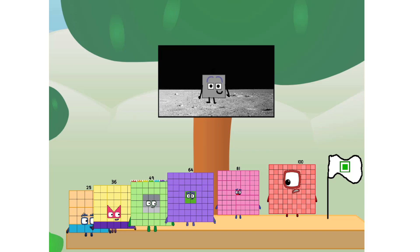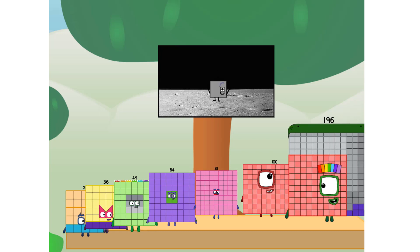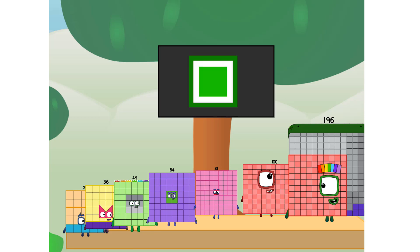We did it! The only thing left now is to plant the square club flag. Numberland, we've got one big problem — I forgot the flag. Don't worry little 9, I'll take care of this. I'm 196. And I promise — no rockets. No rockets. Doubles only.